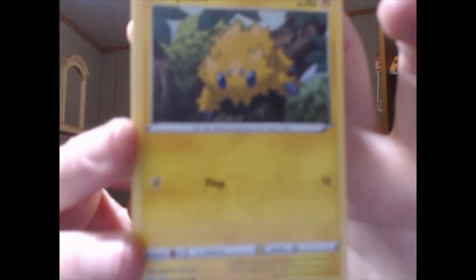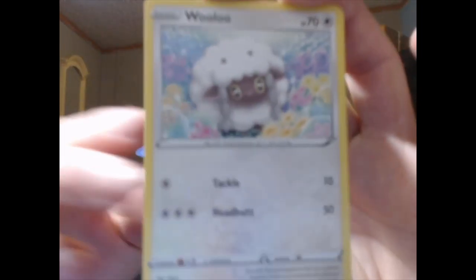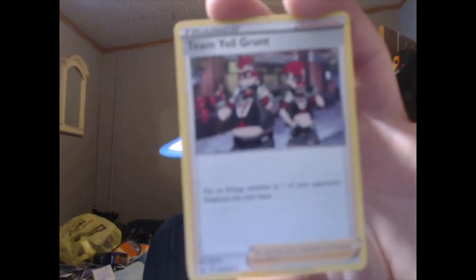Joltik — what do we got behind it? A Reverse Holo Acrobike, not bad. And a Great Ball. Last pack — Ash and pack art. Is it a sign? No, it isn't — this is a Dollar Store pack. The fact that we've got Tapu Koko and Stonejourner VMAX is already using up all our luck. The New Year's video went okay, but I think it's only because I opened a Hidden Fates tin. Rulu. Centiskorch. And Team Yell Grunt.